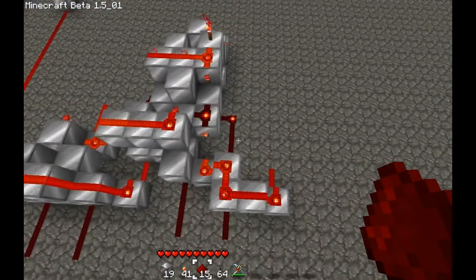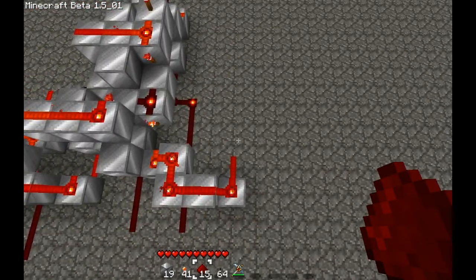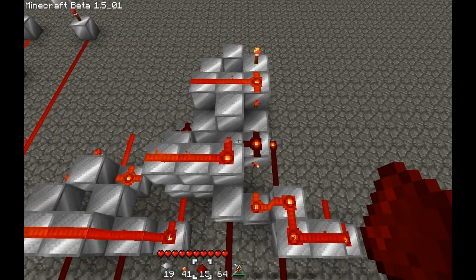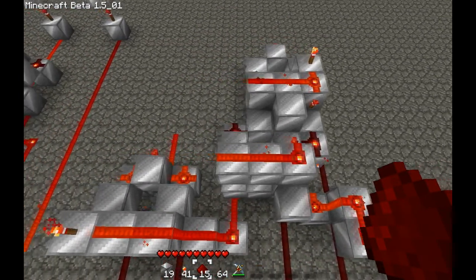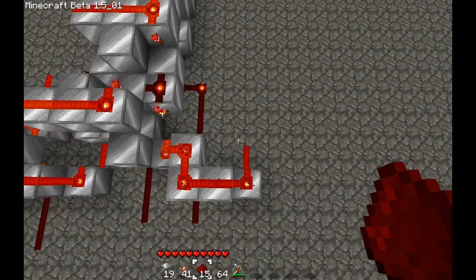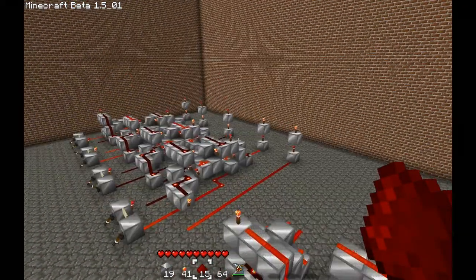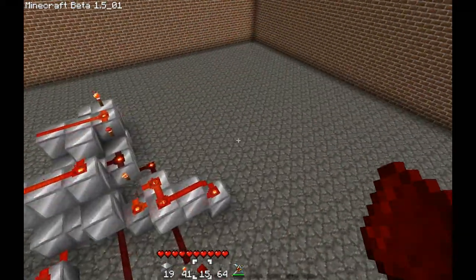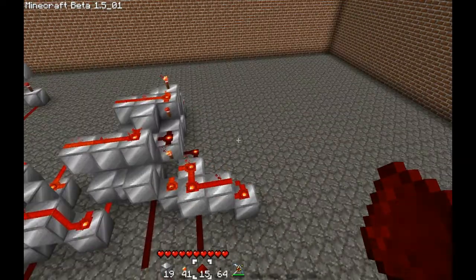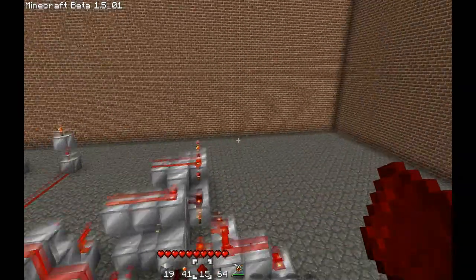The next step is to add another full adder right here, in the exact same way we've done this one. So you can go back and watch those steps again, and build it exactly the same way. You want to build, for a 4-bit adder, just 2 more. But you can build as many as you want, and you will keep adding digits to your calculator.